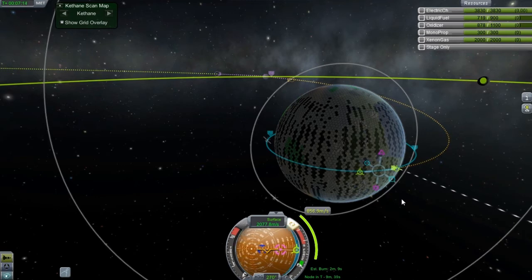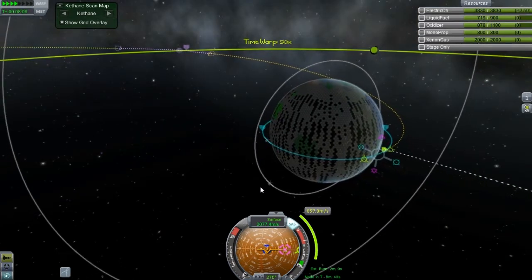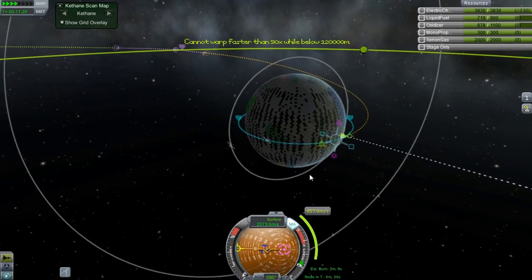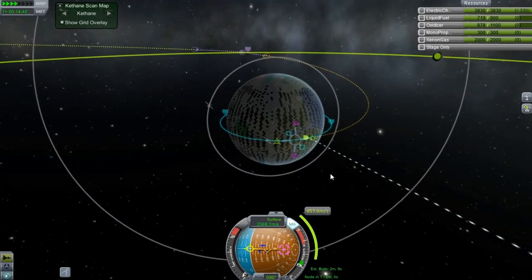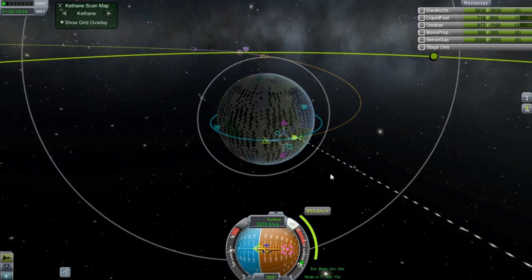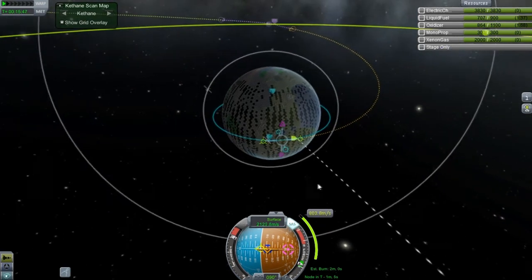The one thing that's kind of a problem with the satellite is that because it has SAS on it and it's already highly maneuverable — I put an SAS unit and it's basically got two sets of reaction wheels on it — which kind of causes problems because you can't line up fully. Sometimes it wants to jump around a little bit, so you've got to constantly reset the SAS.